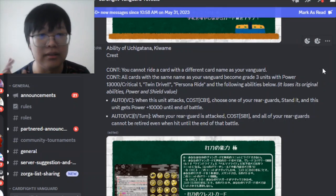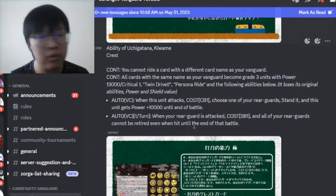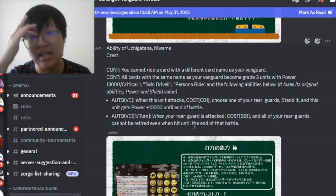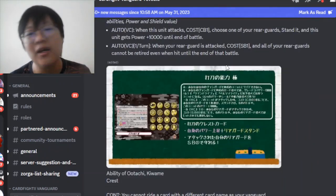The Uchigatana crest vanguard skill is: when this unit attacks, counter-blast 1, choose one of your rear guards to re-stand, and rest it until the end of battle - so a re-stander. And once per turn, when your rear guard is attacked, counter-blast 1, and all of your rear guards cannot be retired even when hit until the end of the battle. So it's kind of anti-Lena, or anti-Vermillion - pretty good for Uchigatana. I think the best one is still Tanto because it's technically anti-Guard Dive.